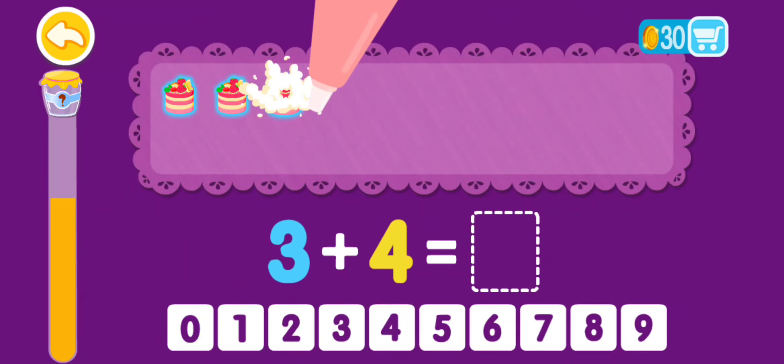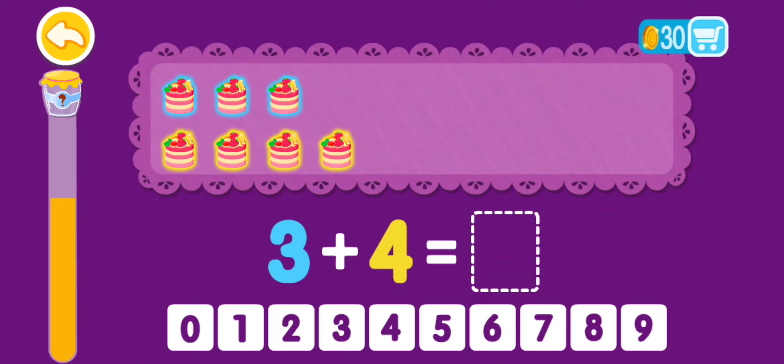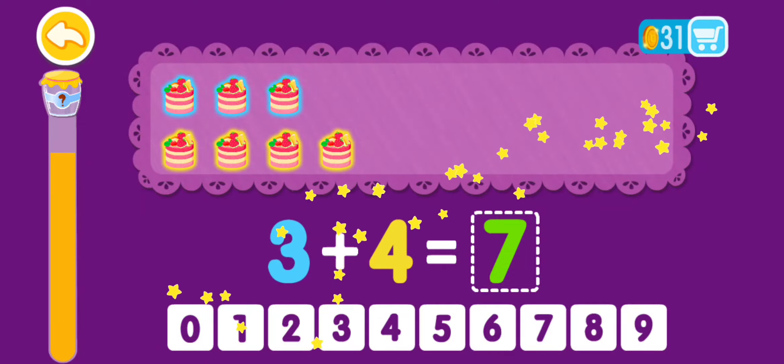3 plus 4 equals 1, 2, 3, 4, 5, 6, 7. 3 plus 4 equals 7. That was awesome!